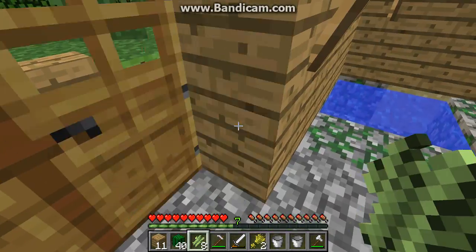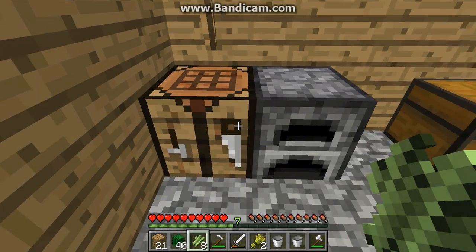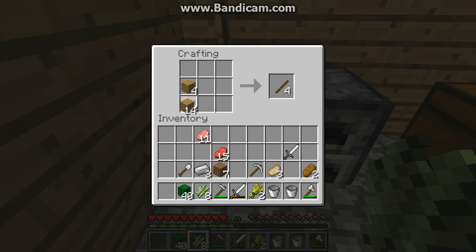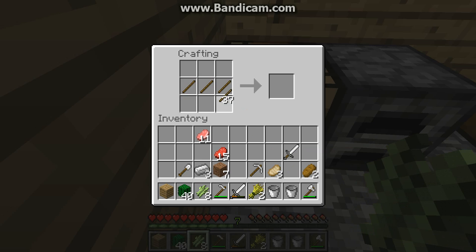I'm going to go make some more fences. Any more planks? Yep, got some planks. Let's turn this all into sticks. There we go. Now see how much we get — 40. That should be enough. So we'll be able to make around 14 fences. We have four extra.